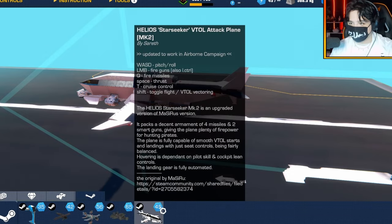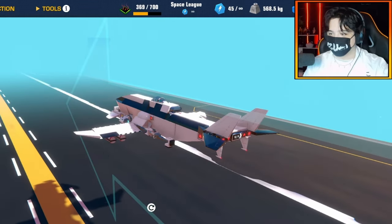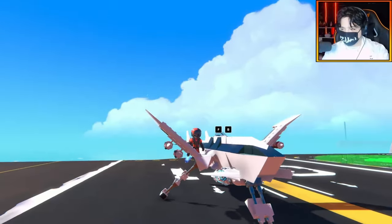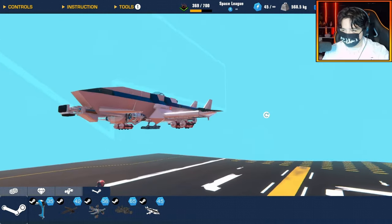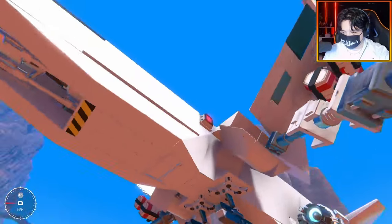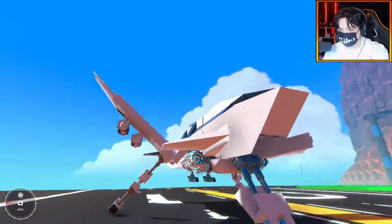The first one is the Helios Star Seeker VTOL Attack Plane Mark 2 by Serif. It has a bunch of controls which I'm not going to read — I want to figure things out myself. When you spawn it in it opens up really nicely. There's a distance sensor with a decal on it, and when it senses the ground it opens its landing gear and the wings move, which is cool.